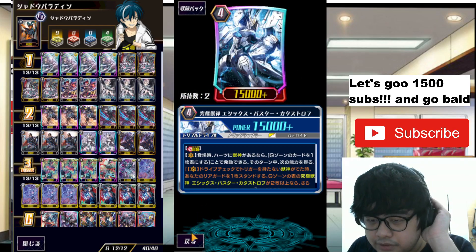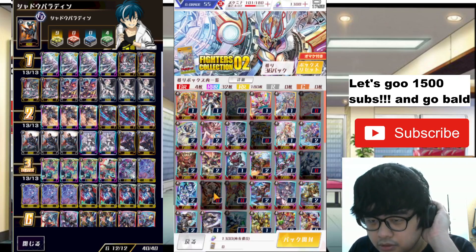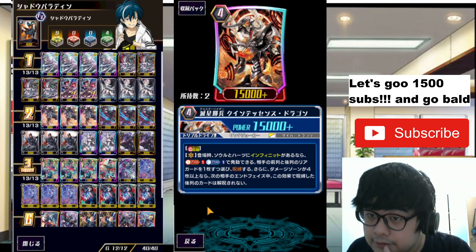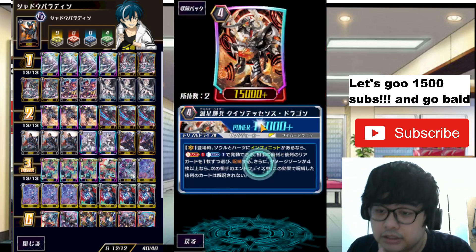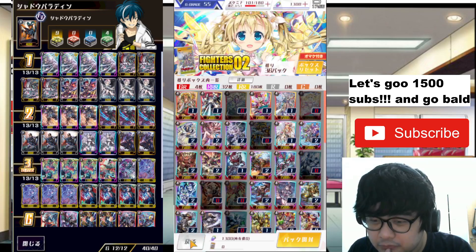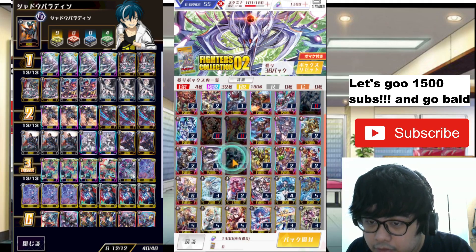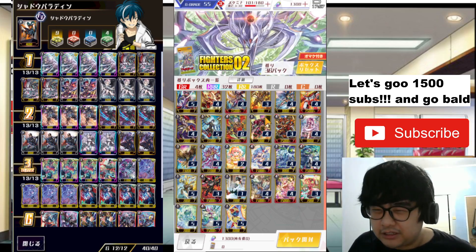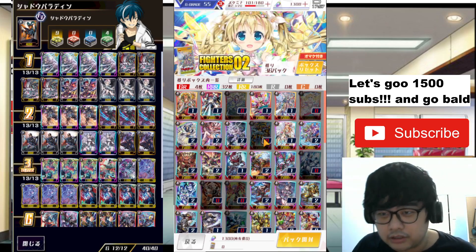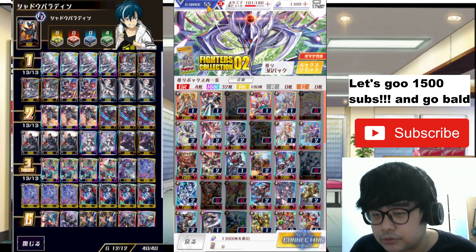This one looks really cool — is this Dimension Police? Wait — wait — it is a Link Joker! Okay, it's a Link Joker, never mind. This one I believe is Dark Irregulars — it looks like Ragged honestly. Also got the Trident — maybe that's Aqua Force. There are a lot of cool cards here. We'll have to see what I can do with these cards to upgrade my deck in future fights.